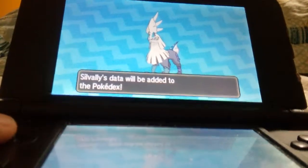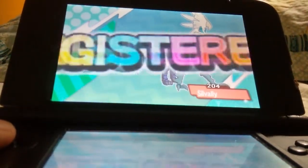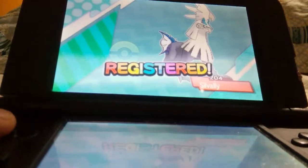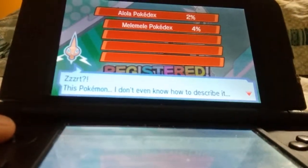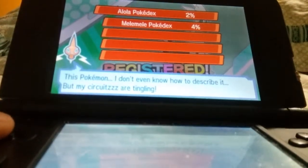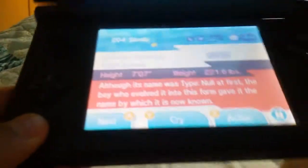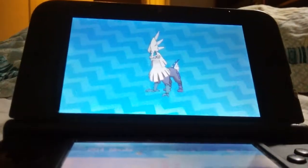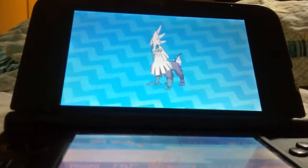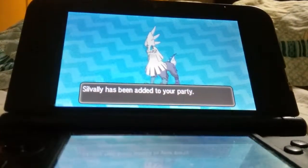Silvally's data will be added to the Pokedex. Registered! The game says: 'This Pokemon... I don't even know how to describe it, but my circuits are tingling.' So yeah, this is Silvally, guys. Obviously you may already know this Pokemon is an evolved version of Type: Null. Silvally has been added to your party. Sweet!